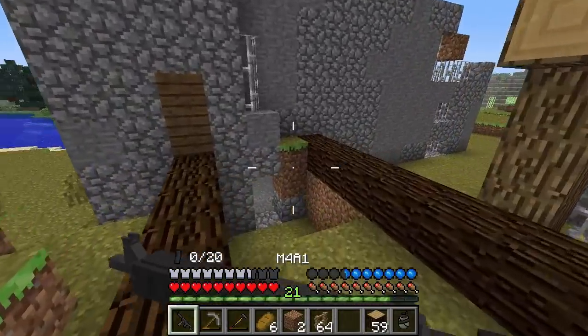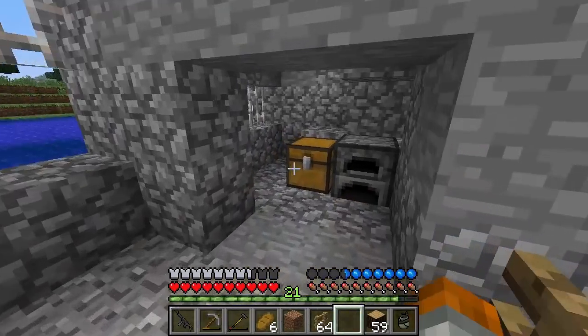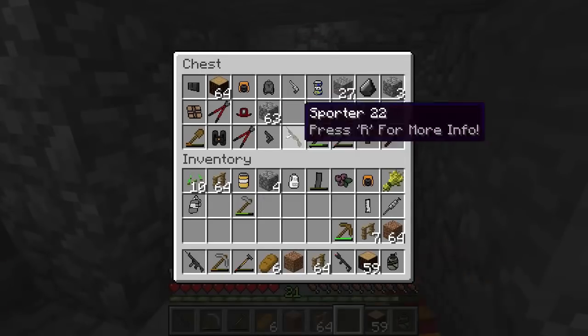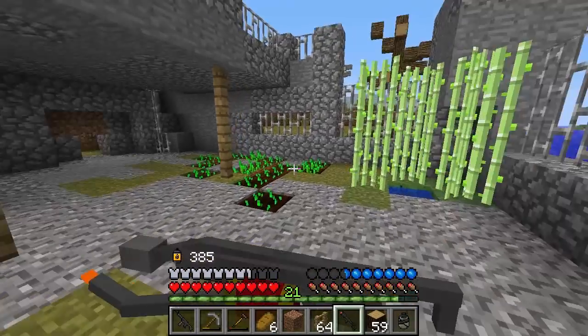We have so many of these walkers — it's actually an insane amount. Do we have any melee weapons? We have a flamethrower. I figured it out — flamethrower time.